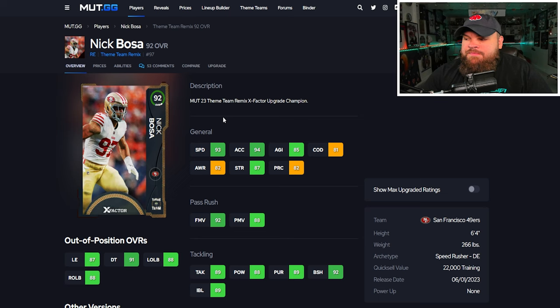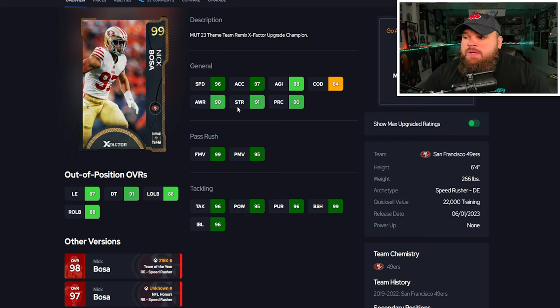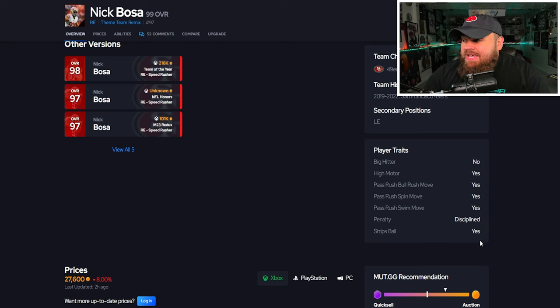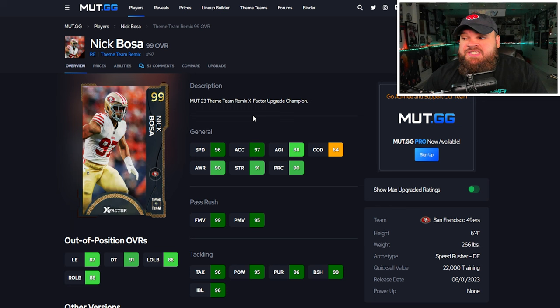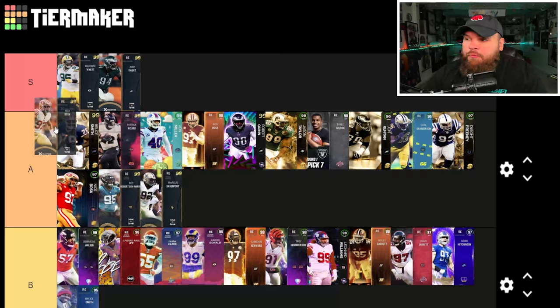Nick Bosa has gotten like 10 cards — him and Patrick Mahomes probably have the most cards in the game. Bosa can be 98 speed, 99 acceleration, pass rush stats absolutely amazing with finesse and power moves, block shed, and impact blocking. For traits he has everything you'd care about on yes besides big hitter, which doesn't really matter. He also gets unstoppable force for one AP, so his main appeal is that ability.